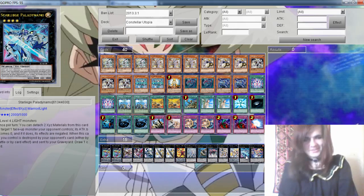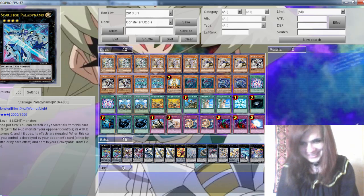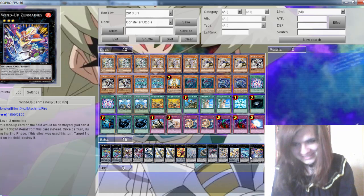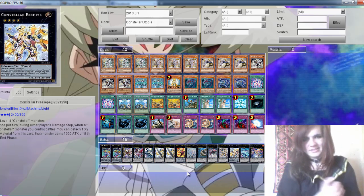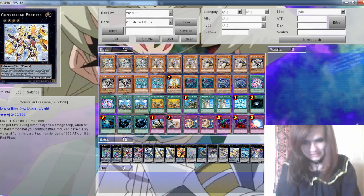1 Steelswarm Power Dynamo and 1 of the same ones. So this was my Constellar Six of Weapons deck profile.